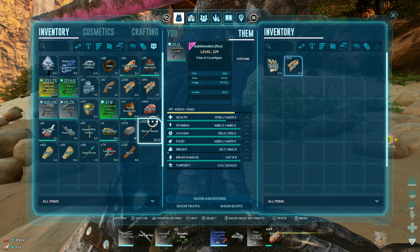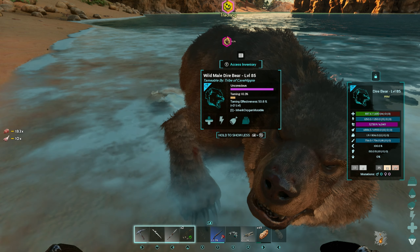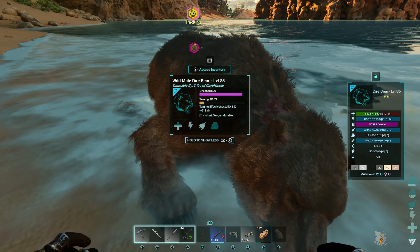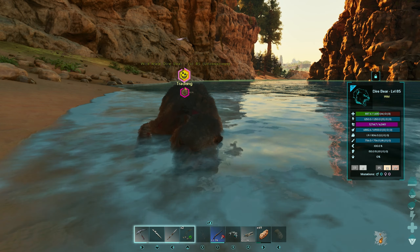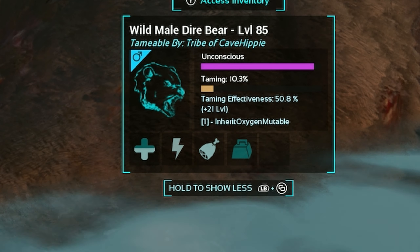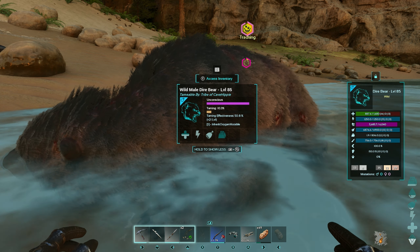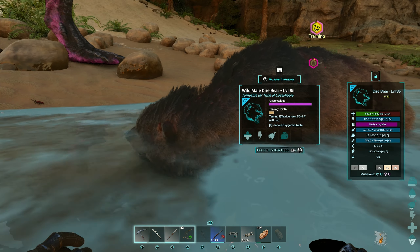That's all right, let's give him some meat. There you go, Mr. Bear, eat up. Look at the taming effectiveness — 50%. That stupid micro raptor, I don't even know why he was attacking him, there's no reason. He's got an oxygen mutation — that is so not needed. What a waste! I found a submarine bear.